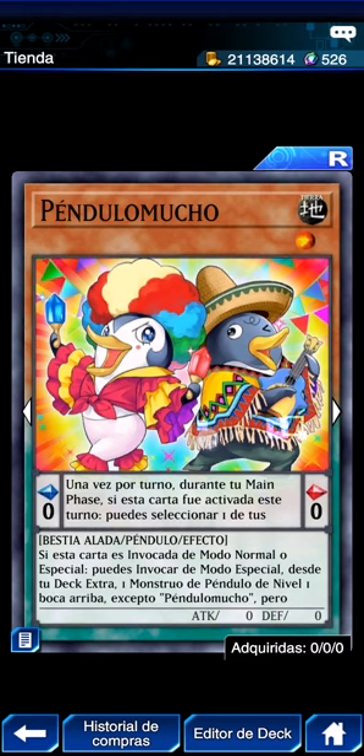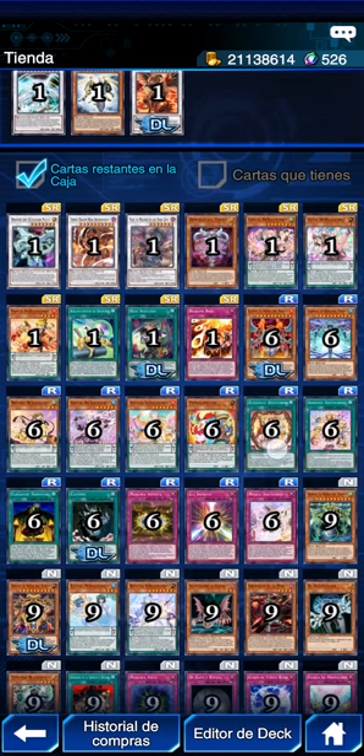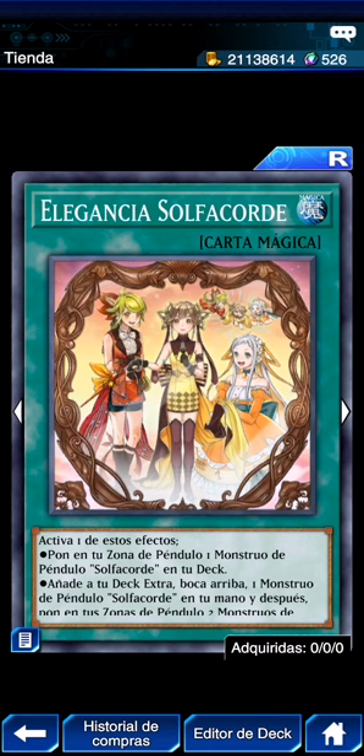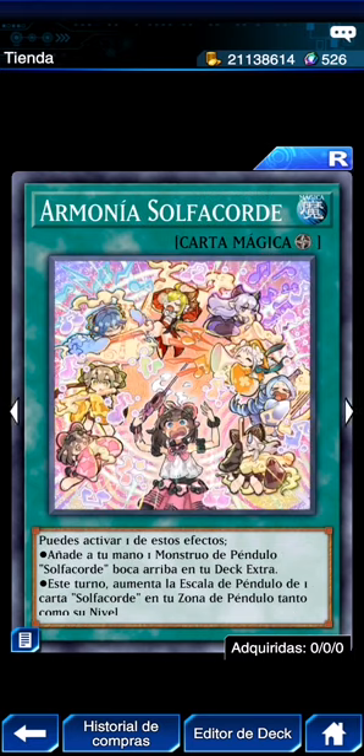Puedes activar un monstruo de péndulo solfachord aunque esté boca abajo, y si lo haces invoca en modo especial desde tu deck un monstruo solfachord cuya escala de péndulo sea 2 o más o menos que ese monstruo — efecto hard, muy bueno. Elegancia — creo que esta es la UR en Master Duel — activo: pon en tu zona de péndulo un monstruo péndulo solfachord de tu deck. Añade al extra deck boca arriba un solfachord de tu mano, y después pon en tus zonas de péndulo dos solfachord con escala impar o una impar y una par. Este efecto está muy parecido a los skills que hacen en Duel Links que te ponen las escalas y te dan un extra, pero la tienes que robar o buscar.